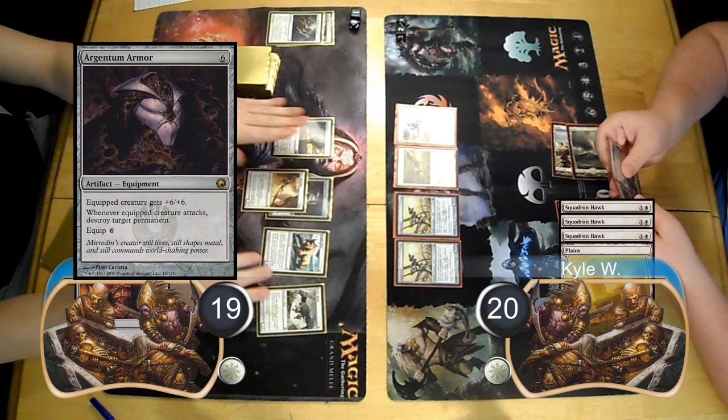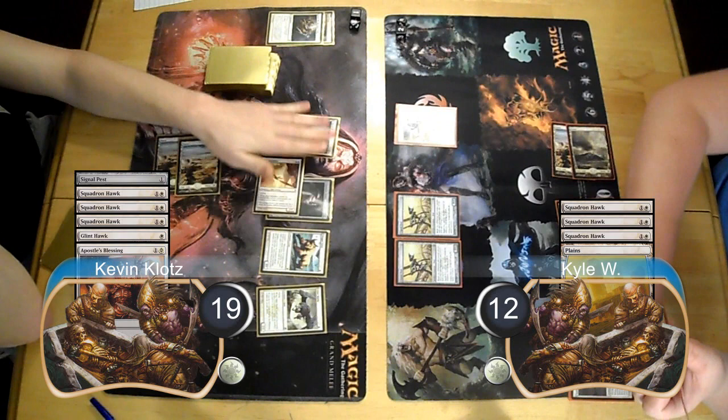I then sacrificed the Quest to search for an Argentum Armor and equipped it to my Core Sky Fisher. I attacked with the Sky Fisher, killing Kyle's Squadron Hawk and hitting him for eight damage, taking him down to 12.